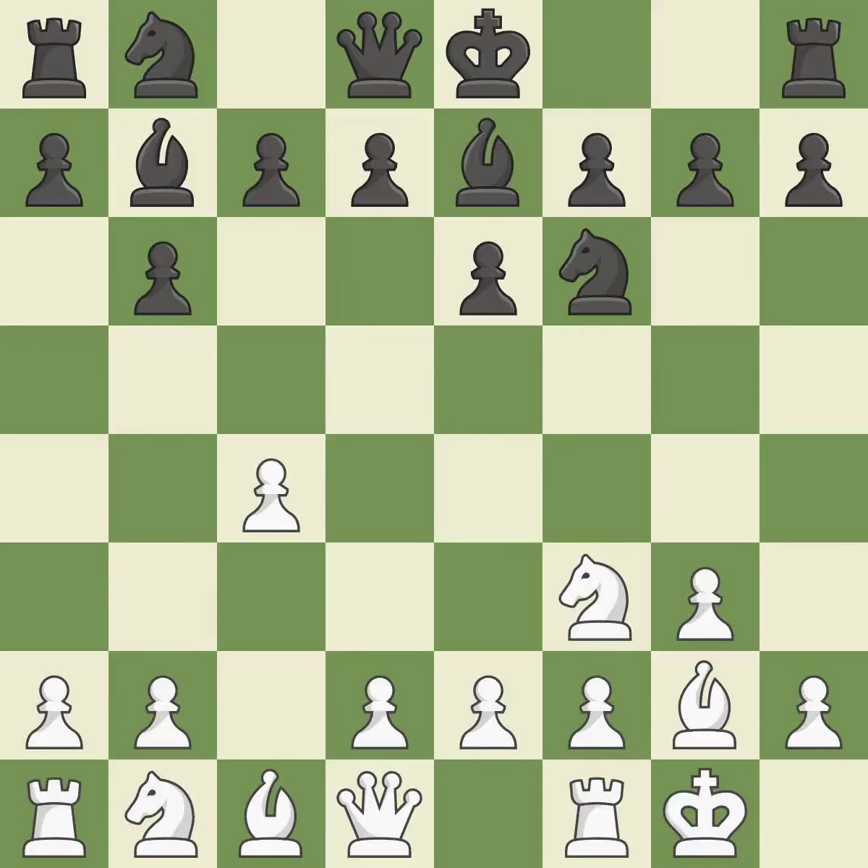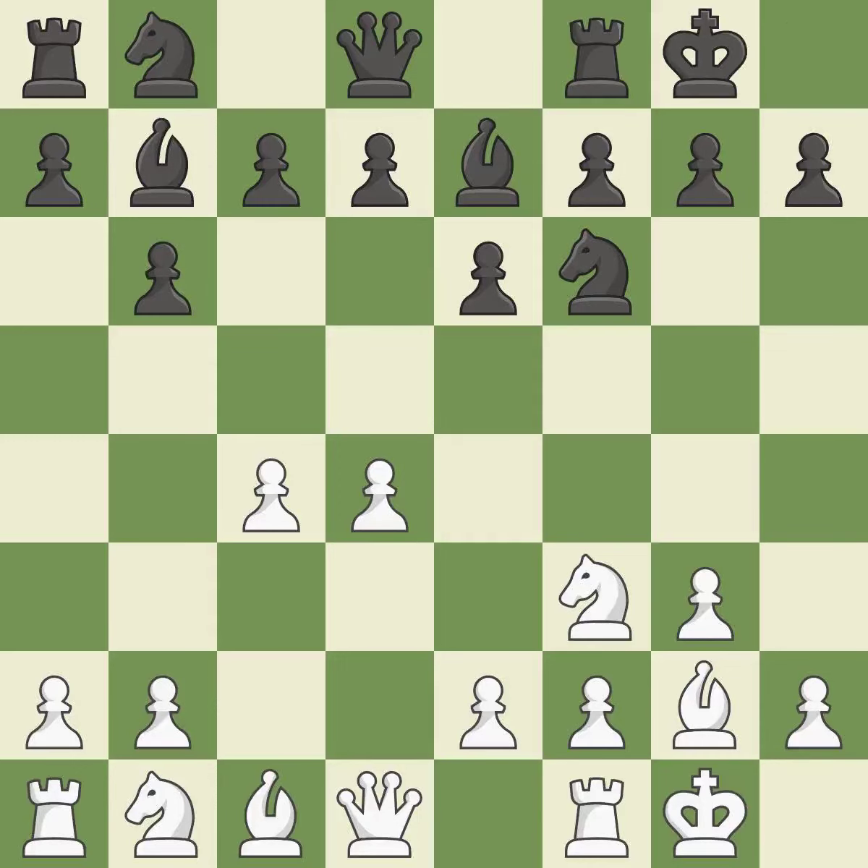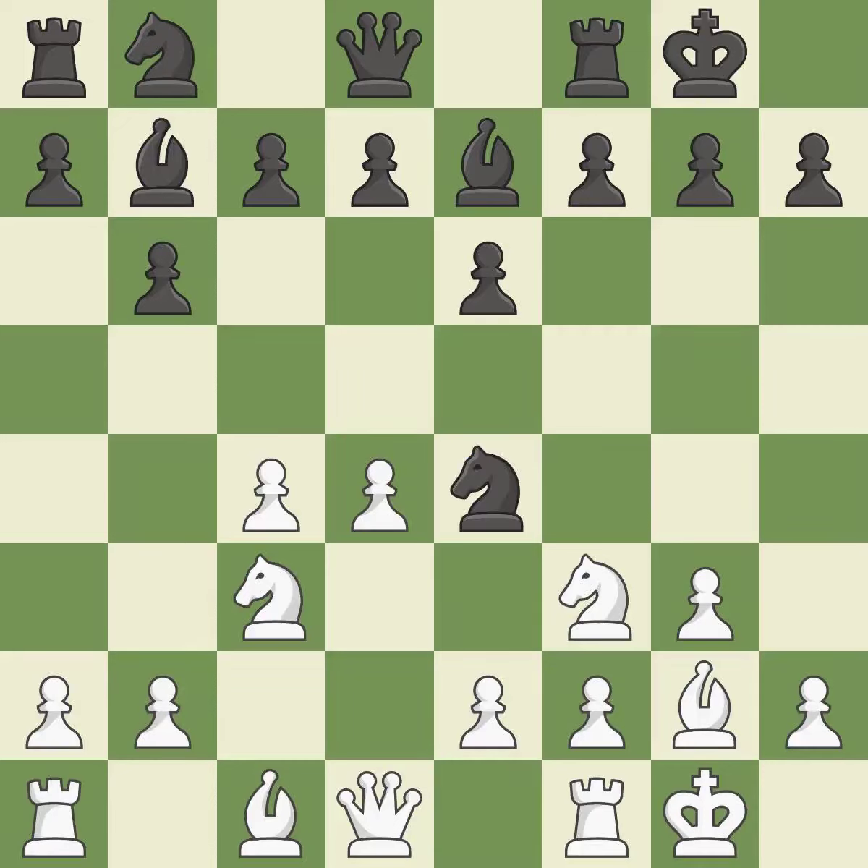By moving the bishop from its initial square, this activates it. Castling to the same side of the board as the opponent avoids some of the attacking associated with opposite-side castling. The d5 and e4 squares are under the control of Nc3, which advances the knight into the center. Ne4 places the knight on a center square where it attacks the knight on c3 and the f2 pawn. Bd2 develops the bishop and supports the knight on c3. It is the last book move.